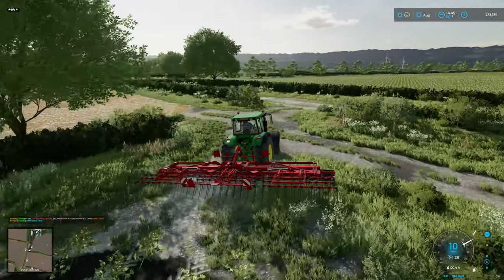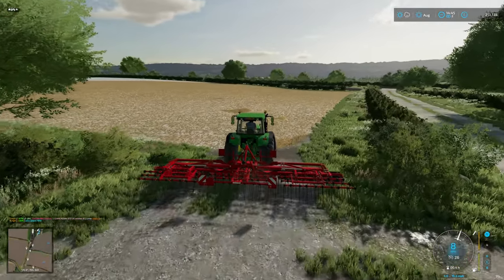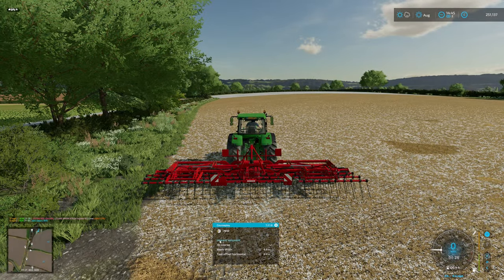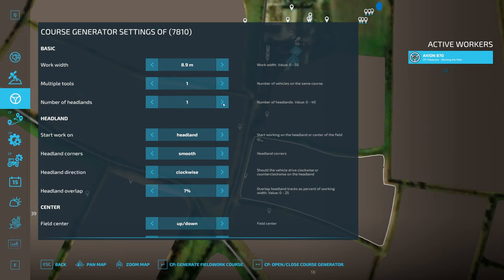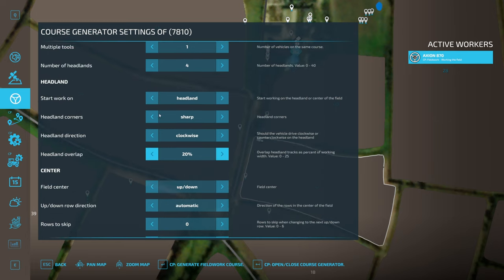We'll navigate our way to this field. Bring up Course Play — first waypoint, actually that's fine. No course. Headlands will do 4 sharp, keep quite a bit of overlap, and we'll say minus 2. Build centre up and down, start work on the headland. Off you go.